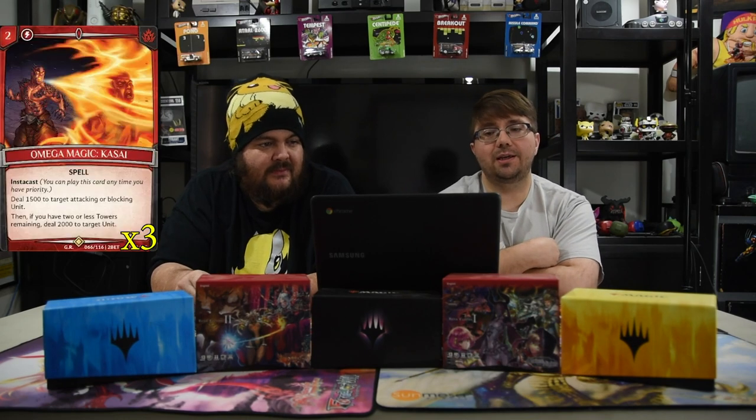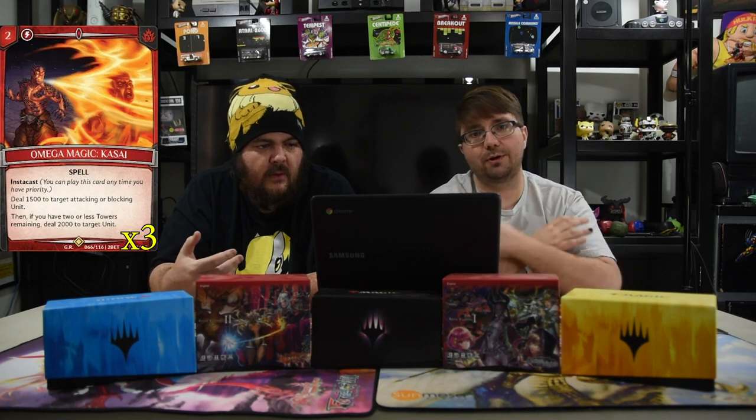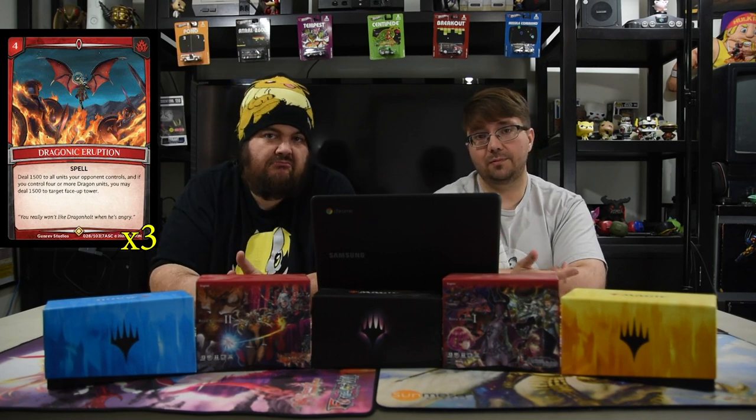Omega Magic Casse is a two-drop instacast: deal 1500 to a target attacking or blocking unit, and if you have two or less towers remaining, deal 2000 damage to target unit. Hopefully they swing with the wrong guy at the wrong time. Then Draconic Eruption is four mana: deal 1500 to all units your opponent controls, and if you control four or more dragon units, you may deal 1500 to target face-up tower. If you've scouted a tower and it's still there, you just clear the board and hit the tower.